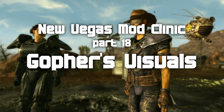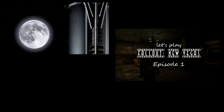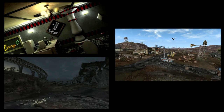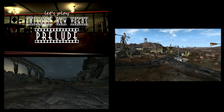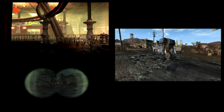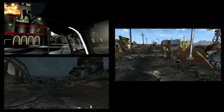Hi guys, and welcome to the Fallout New Vegas Mod Clinic Part 18. Several people have asked about the visuals I am using in my Let's Play Fallout New Vegas series - specifically which mods I'm using and what settings I have chosen. Of course, I'm using NMC's texture pack, the medium version, and I'm also using the improved LOD noise texture mod. I'm not going to cover those in this video, but I will put links down below if you want to check them out.